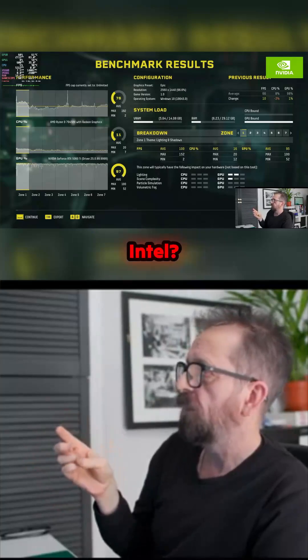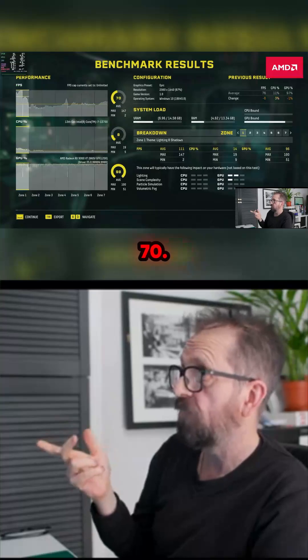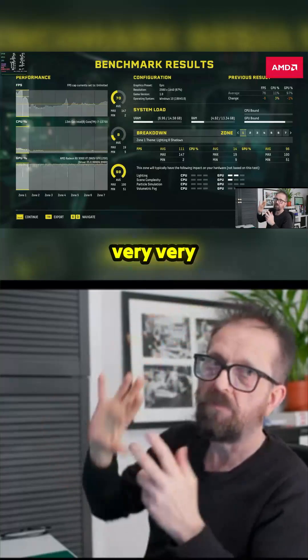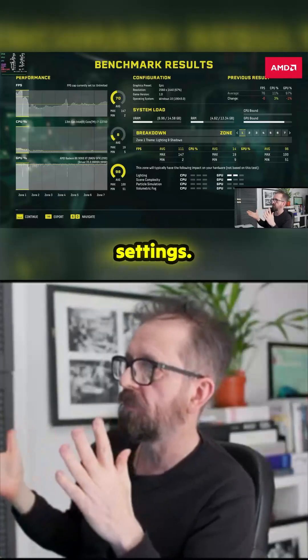76 FPS for NVIDIA. What does AMD give us? Come on AMD — there we are: 70 FPS. Slightly slower, and the frame graph doesn't have that massive spike in it. So yeah, very very similar. This one's got XeSS — or FSR — on equivalent settings.